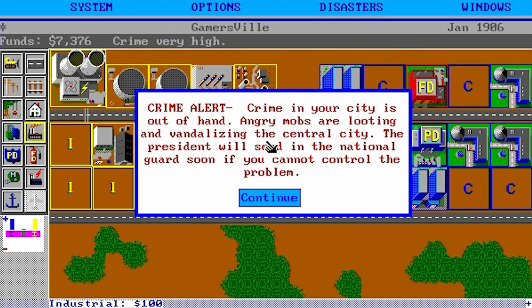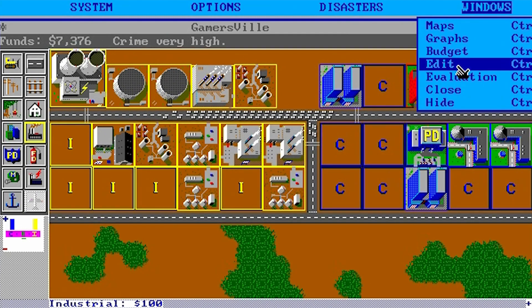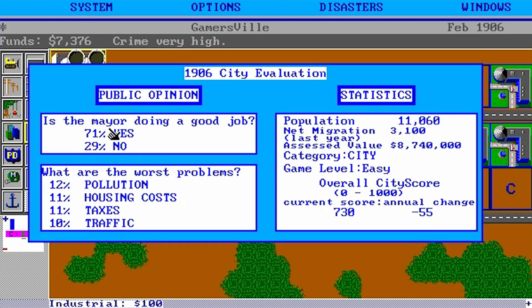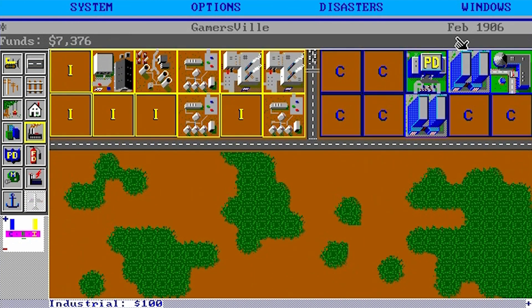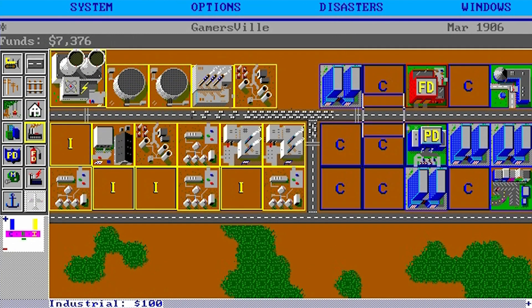Crime alert! Crime in your city is out of hand. Angry mobs are looting and vandalizing the central city. The president will send in the National Guard soon if you cannot control the problem. Let's have a look at our evaluation - is the mayor doing a good job? 71% says yes, that's good. The big problems are pollution, housing costs, taxes, and traffic. That's strange - they're not really concerned about that crime they were talking about. I could put down another police department, but that might be a bit too expensive at this point.